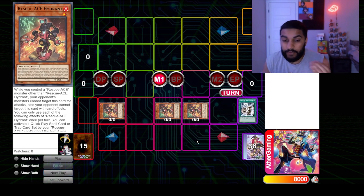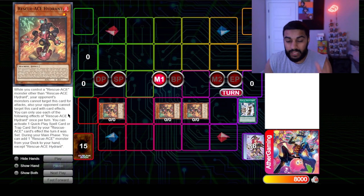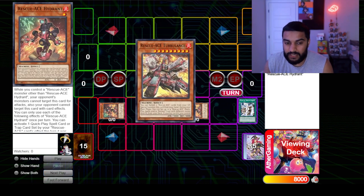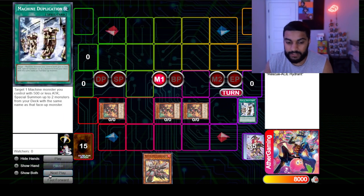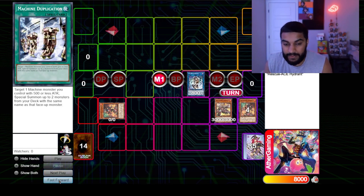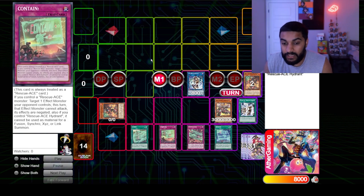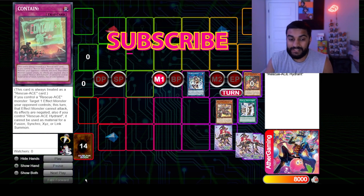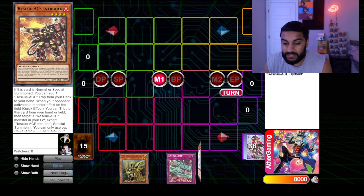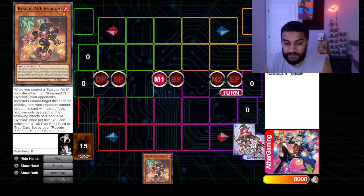We keep it simple and summon out our Hydrants. Hydrant's search effect is unfortunately once per turn, or it would be absolutely broken. We use Hydrant's effect — Naganaki was our normal summon so Hydrant is free — add Turbulence, link our monsters into IP Masquerena, special summon Turbulence by banishing cards, and set our four traps. This is a consistent way to end up with your full board. The field spell headquarters is also there if you need to reshuffle and draw.